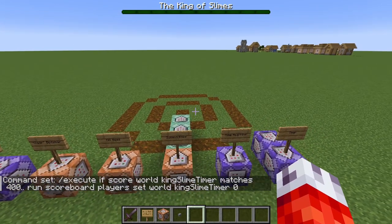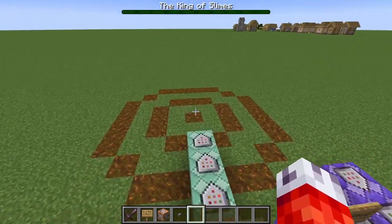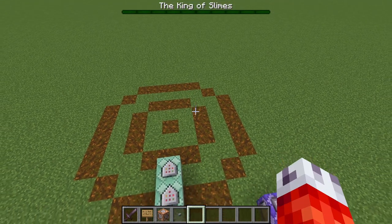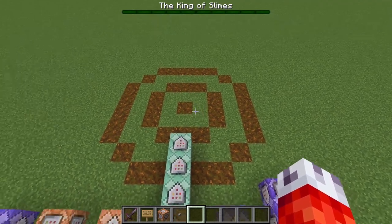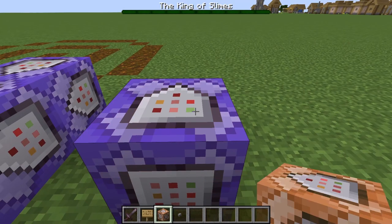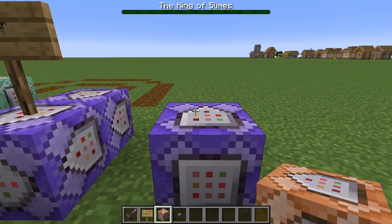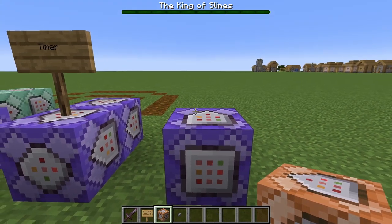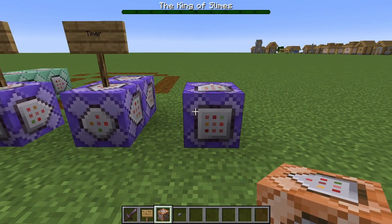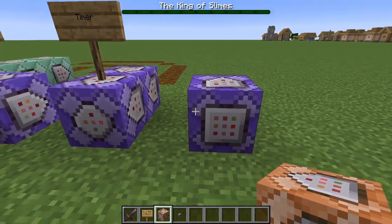So how do we actually trigger different events to happen using our new timer? We'll need an area close to where the players will be fighting your boss. I'm going to talk about an arena in the next video, but for now we'll just keep this target as where we want to fight. Let's put down another repeating command block with enough space to create a chain. When you're designing these chains in your world, it's probably best to hide them underground so your players can't see them. Let's head back to MCStacker to set up a new summon command before we tie it to a timer.